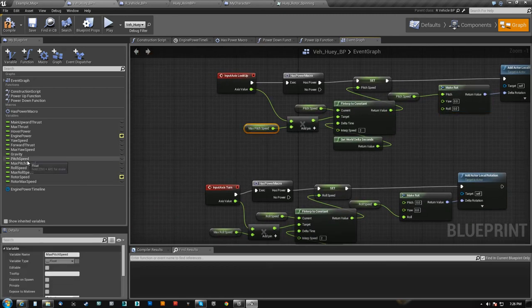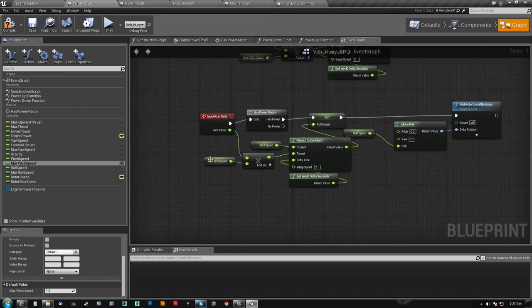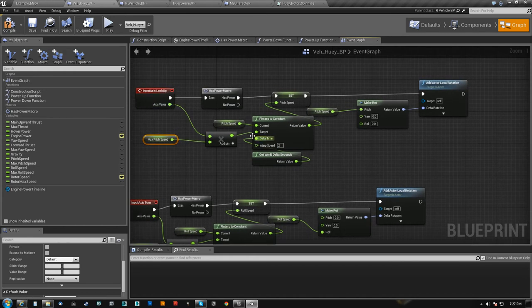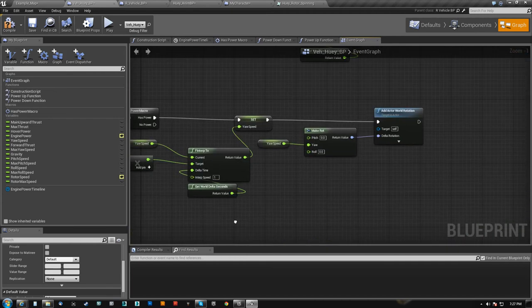My max pitch speed is 1 because if I did that too fast I was able to just nosedive way too fast. Max roll speed is 1 as well because these are mouse controls. I'm putting this here so I can tune it — the fact that it's 1 means I can bypass it entirely, but there may be instances where I've taken some damage and I want to lower it so you can't turn as easy because my tail rotor's damaged, until I go hit a repair point.